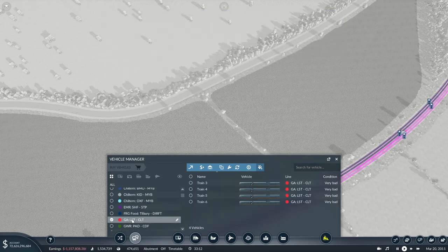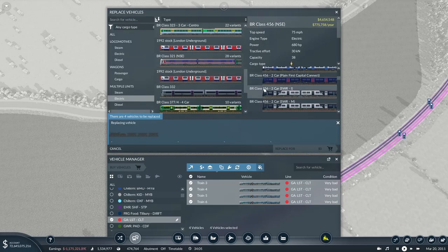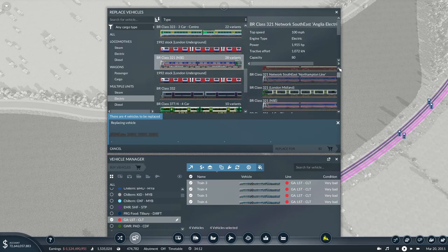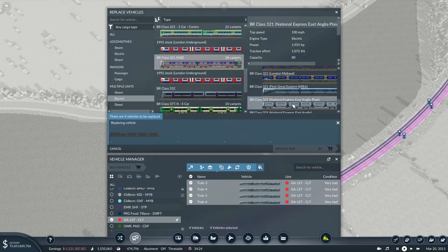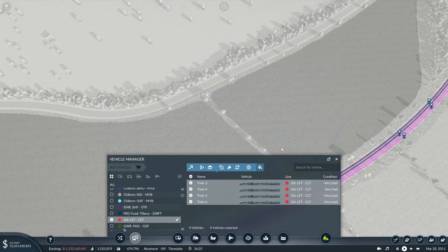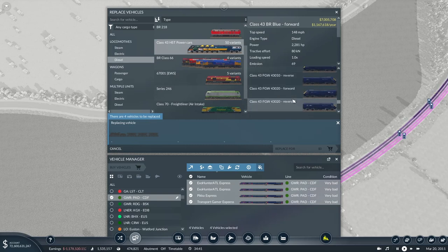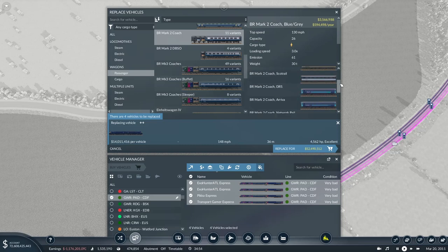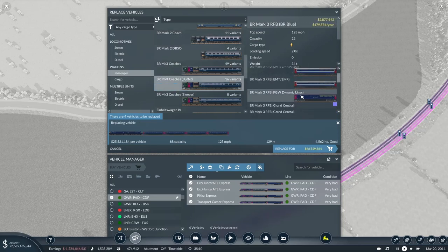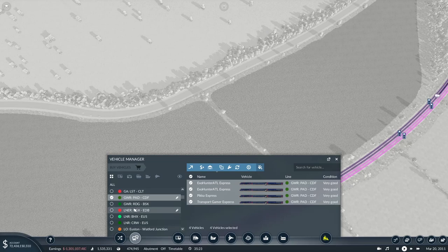For Greater Anglia - towards the end of the National Express Greater Anglia franchise - I'll use Class 321s. I found the National Express Greater Anglia livery, so I'll replace those. For Great Western, I'll use Class 43 power cars - at this time period we've shifted towards the more plain power car look - with mark three coaches. I'll build a custom formation to about 221 metres and replace those.